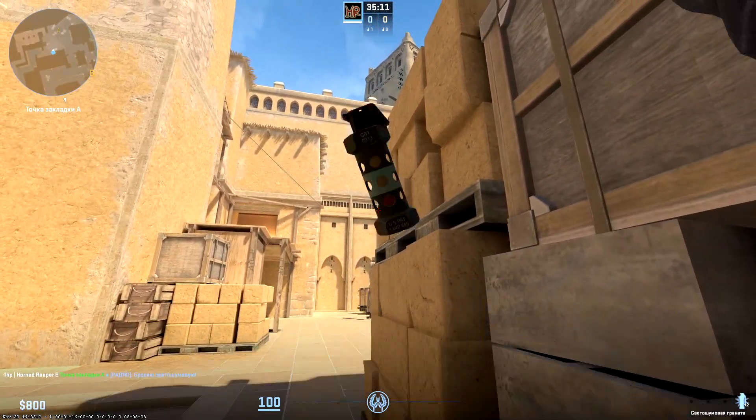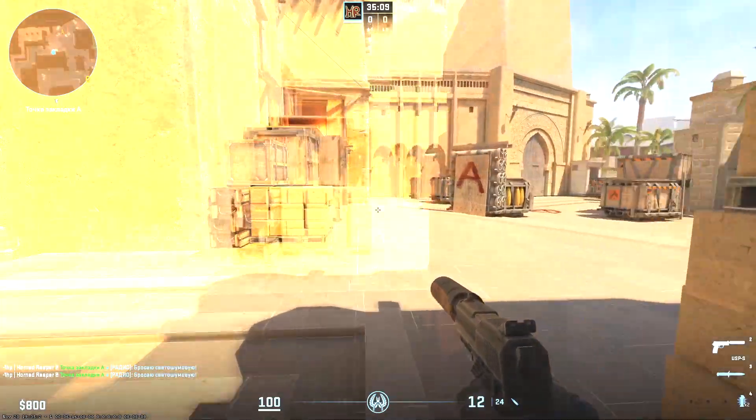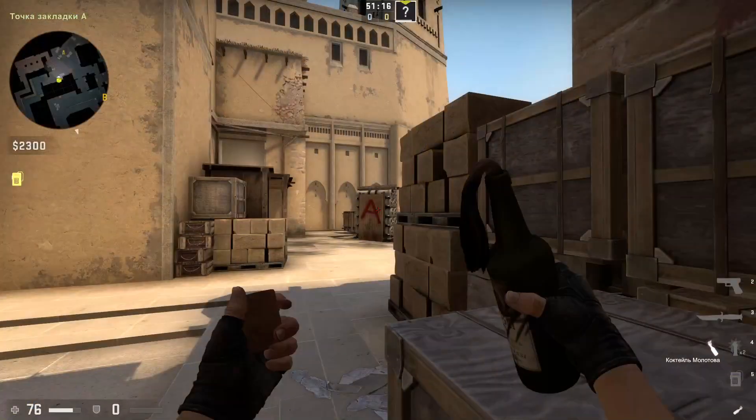Sit and throw into the corner of this brick. As you can guess, it's impossible to react to this flash.